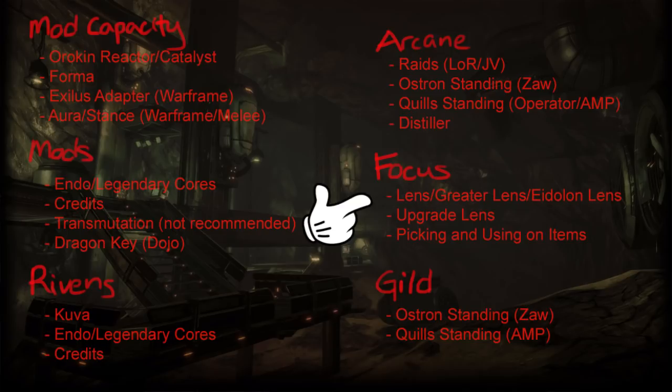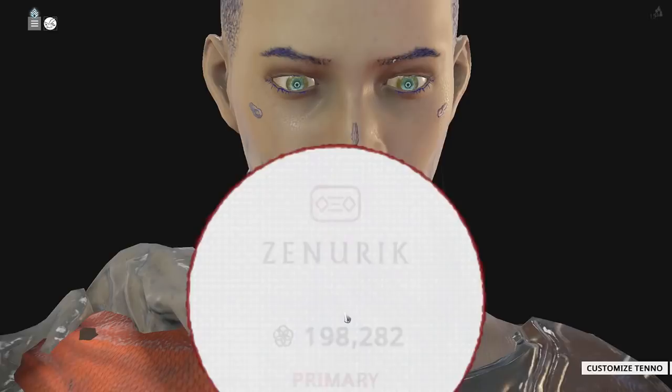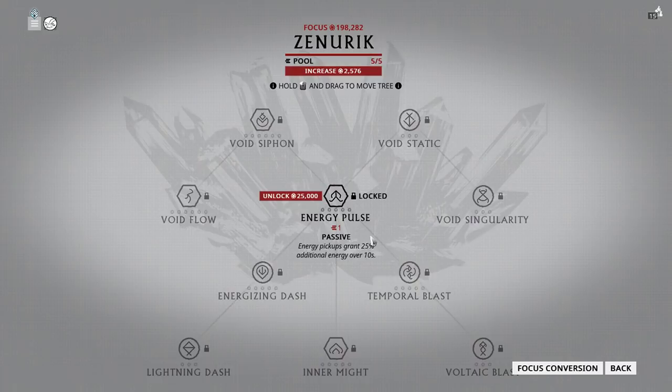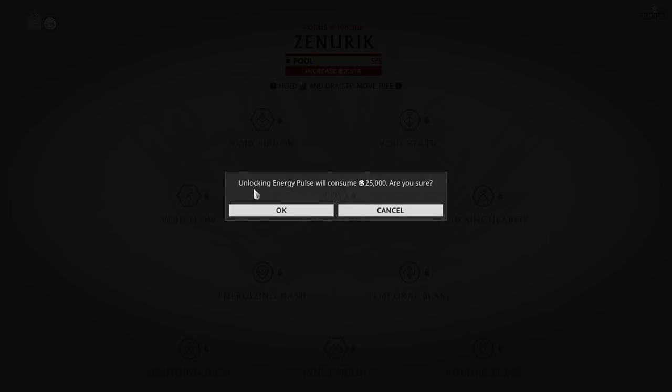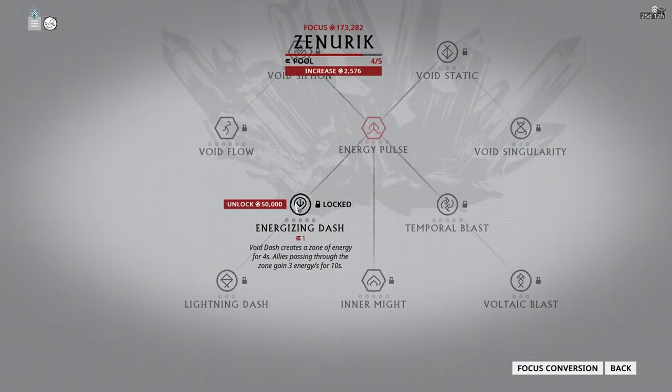Over here is my Operator. As you can see, there are five Focus schools. The one I chose for this account is Zenurik. Let's enter Zenurik — I haven't unlocked anything yet, so I'm going to unlock one now for the sake of the video. Unlocking Energy Pulse will consume 25,000 points. There you go — I now have Energy Pulse. Passive: energy pickups grant 25% additional energy over 10 seconds. Over here we have Energizing Dash, which basically creates a zone that replenishes energy. Allies passing through the zone gain 3 energy per second for 10 seconds.